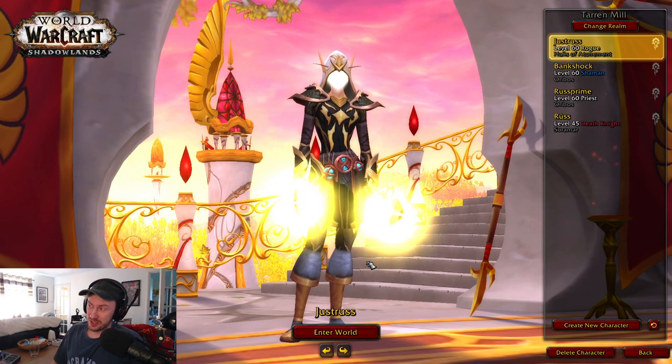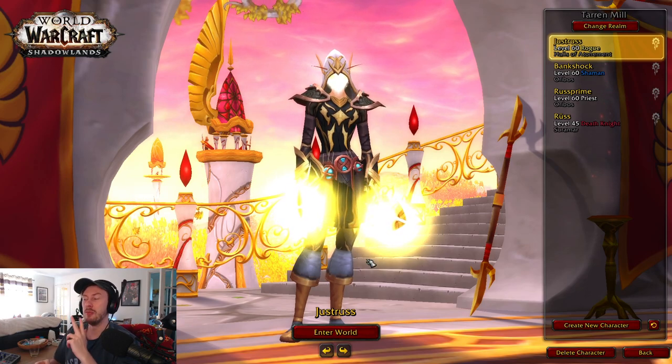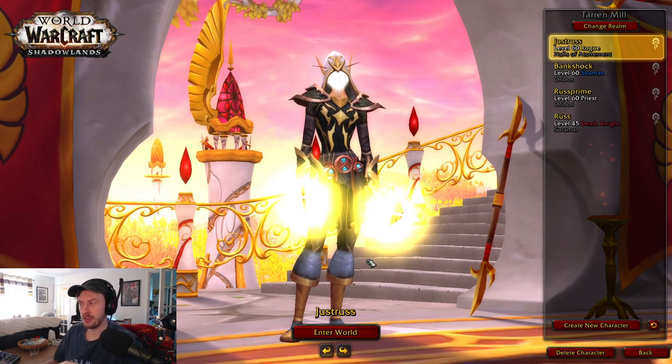We are going to jump into some vaults. I've got three vaults today: rogue, shammy, DH, in order of size. So we're going to start on the rogue.